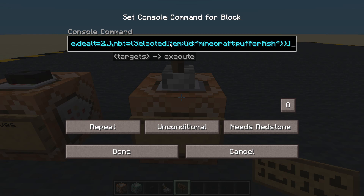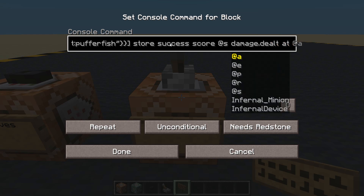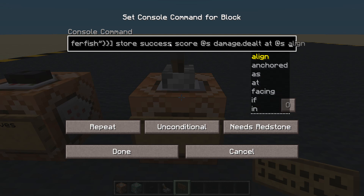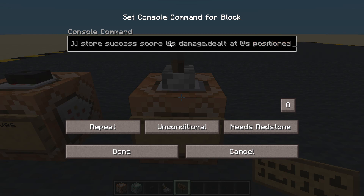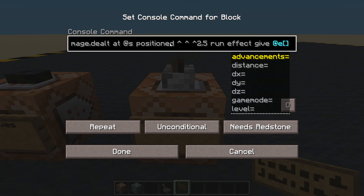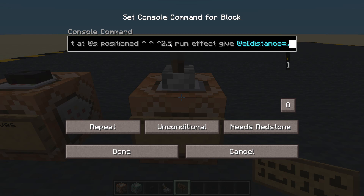Because we want to be slapping them with a puffer fish. We're going to store success in a score at the player who's doing the slapping - store it into their damage_dealt score at themselves. Positioned 2.5 blocks in front of them. Run effect give to any entity with distance equals nought to 2.49.